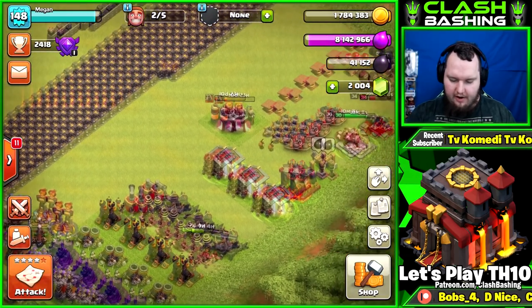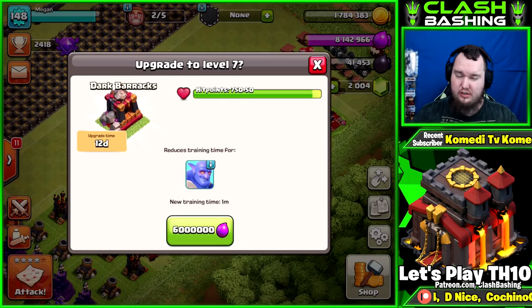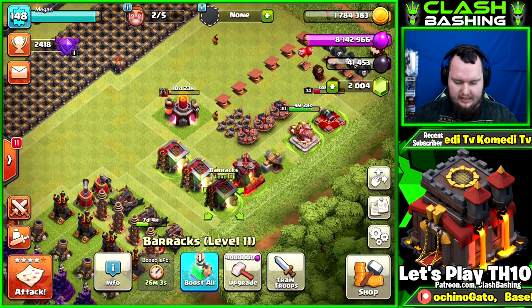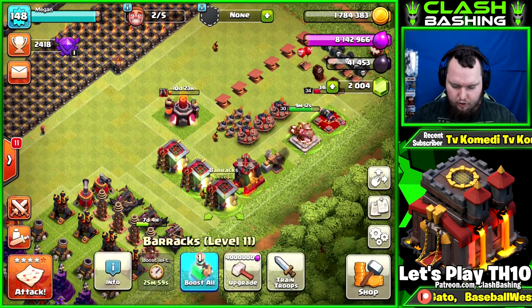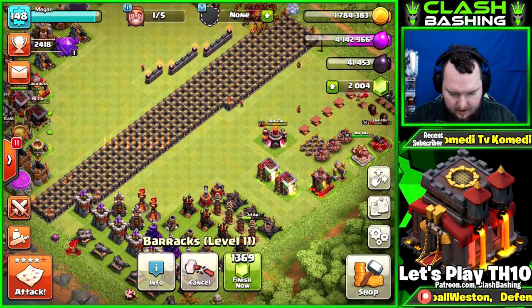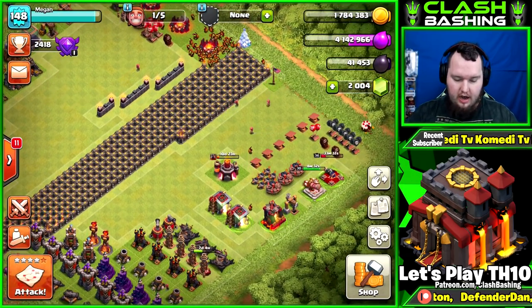I was thinking about getting the dark barracks too, but that'd cost six million and we'd need a ton more after that. I think I'll just stick to two regular barracks today. We'll drop one barracks to unlock miners, then hit a couple more raids, then drop the last barracks towards the end of the episode.